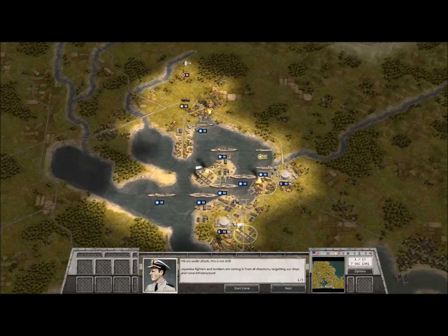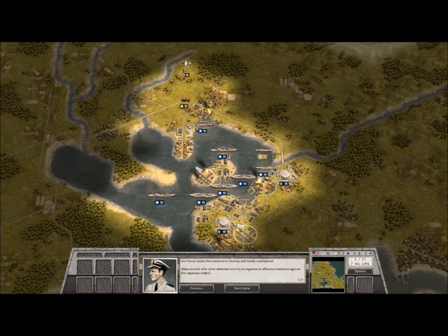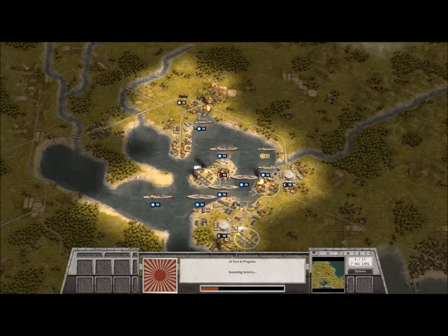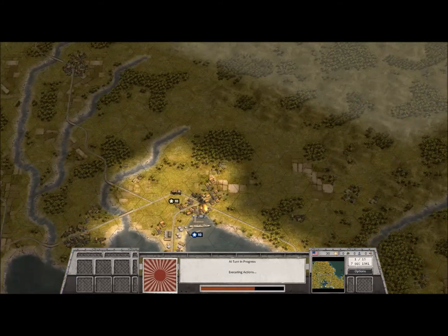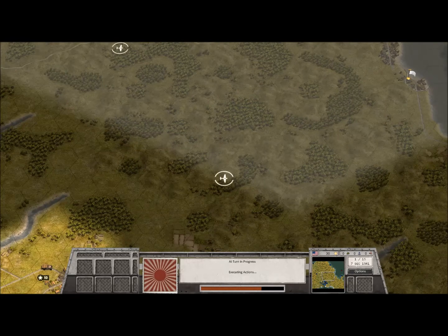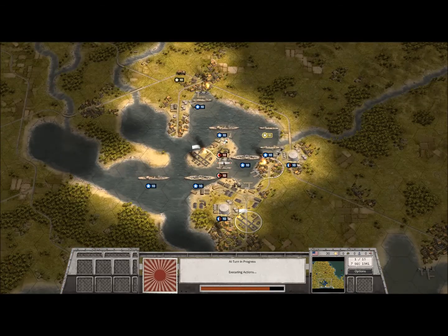Okay guys, here we go. The mission briefing begins — I'm going to go ahead and just jump through this for you. We are waiting for the Japanese to attack, so we're going to go ahead and start the game. Each individual hex in this particular game is just beautifully made — I really can't stress that enough. Even when a plane is flying around or dropping bombs, you can see each individual bomb being dropped, you can see fires being started, and you can even see the wrecks of previous vehicles left on the ground.